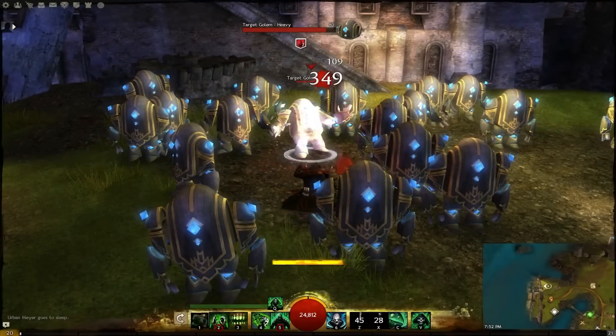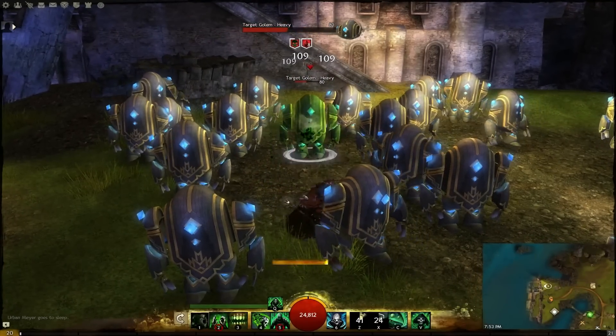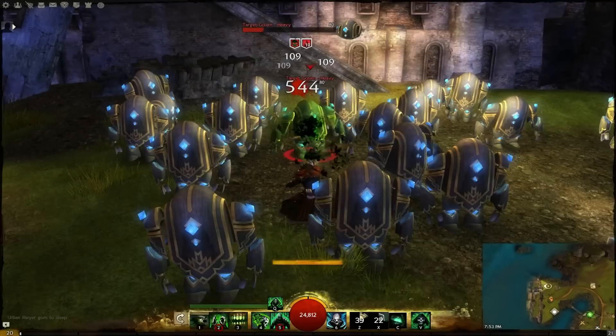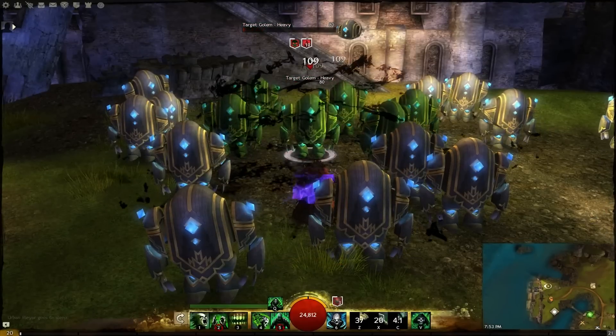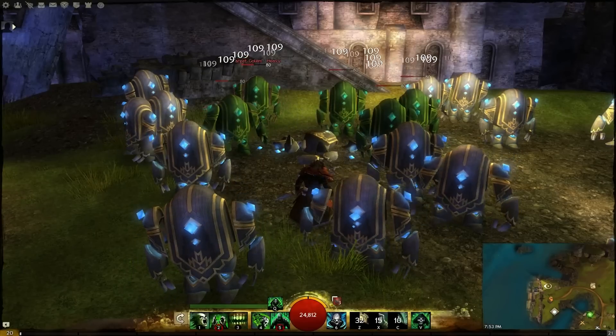If using the more AoE-oriented skill set, stack up as many bleeds as you can on one target and then use Epidemic for great success. This works well paired with a teammate who also specializes in condition damage, as if you both stack on one target, you will spread their conditions as well.